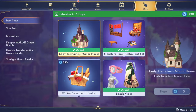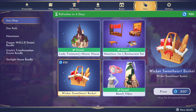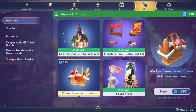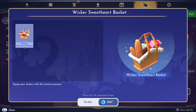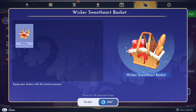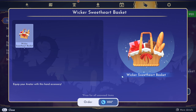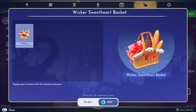And then we have this Wicker Sweetheart basket. This feels more like a Valentine style item and it's only 850 moonstones, but it is just one small item and I don't know if I want to spend the moonstones on it — just because I've gotten a little bit ridiculous with buying moonstones lately. It is really actually very cute and I like it a lot, but I think I am going to pass on it this week.